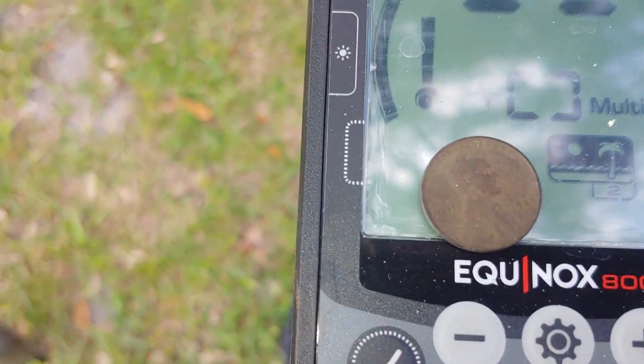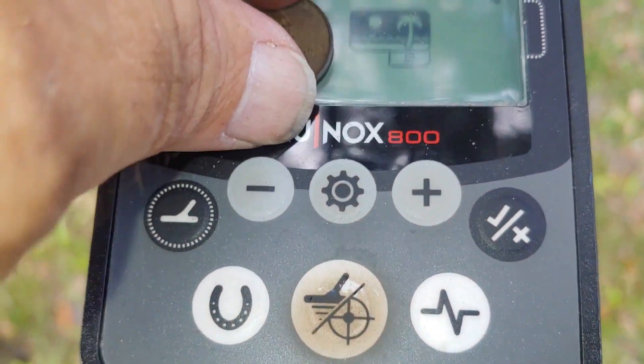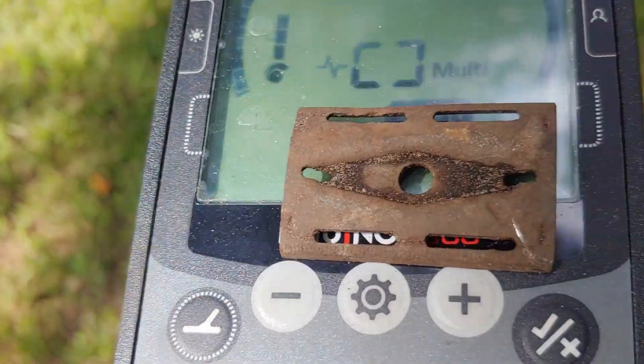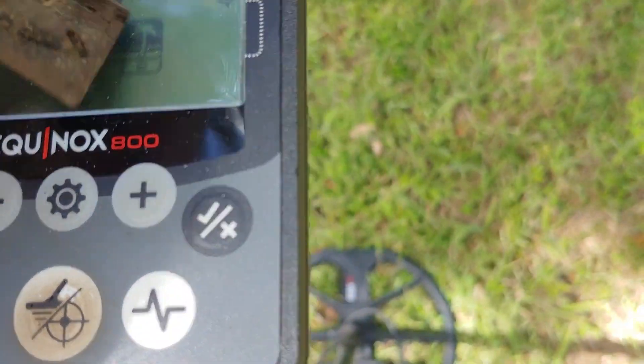My first coin target is a 1947-D wheat penny — yes sir, on the board. I also got part of an old Gillette razor, like the old straight razors. I remember those; my dad used to use them.